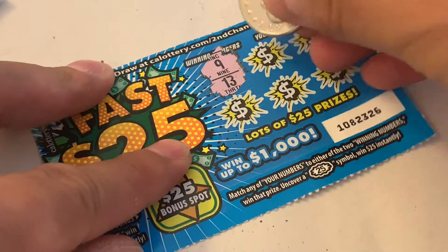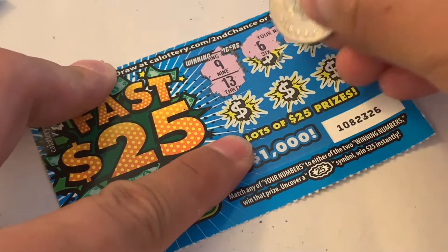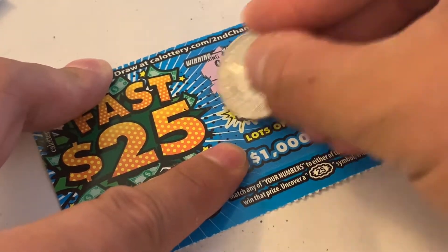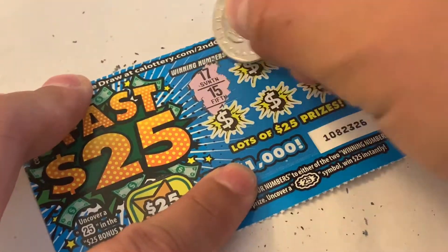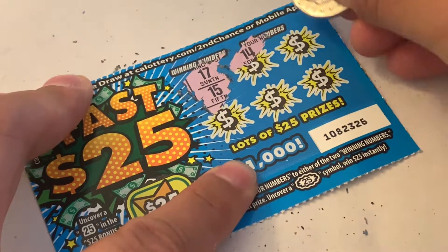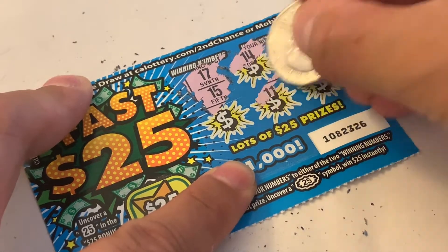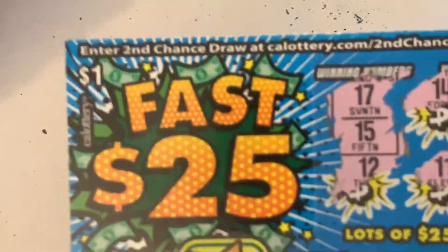Winning numbers are 9 and 13. Got 6, 14, 8, 5, and 17 — nothing on that one. Next ticket, winning numbers are 17 and 15. Got 14, 13, 7, 11, and 12 — nothing on that one either.